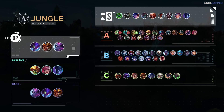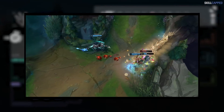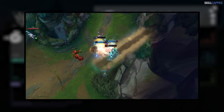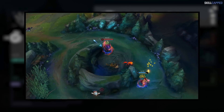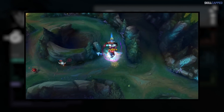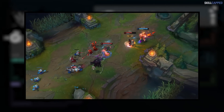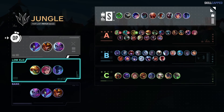Moving on to the complete jungle tier list for patch 13.11: OP tier will feature Kha'Zix, Jarvan, and Evelynn. Ghostblade users are hit the hardest in the jungle this patch, which is why Hecarim has moved down into A tier. Kha'Zix was already in an amazing spot prior to the Ghostblade introduction, so we don't see him losing much power overall — though this is probably the last patch he remains unnerfed if the Ghostblade changes don't move the needle. Top 3 low elo junglers: Rammus, Vi, and Nocturne. Most ban-worthy: Evelynn, Kha'Zix, and Jarvan.